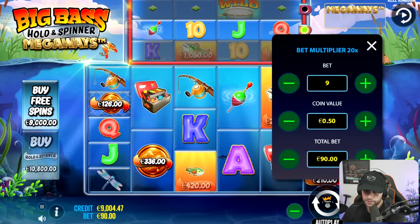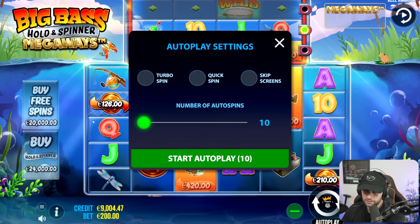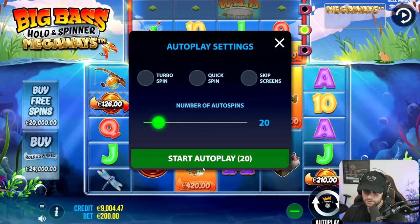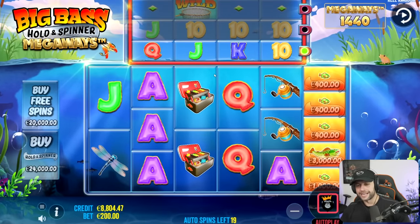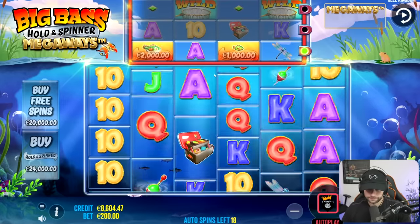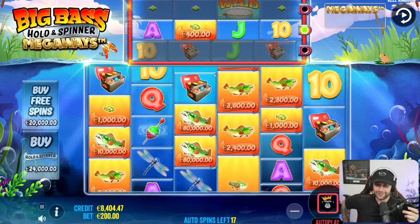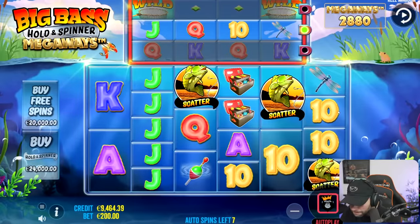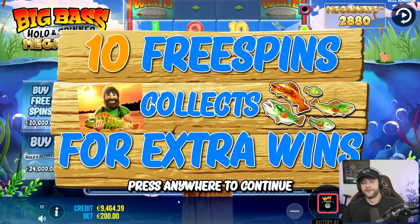Let's do some spins on $200 bets, maybe 10. Please — this gets us in and pays like a 500x somehow, I'll be happy. Yes! Okay, 20K bonus — here we go. Little bop, and it's in. If I were to buy this bonus, it would cost 20K.